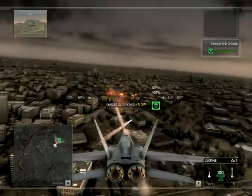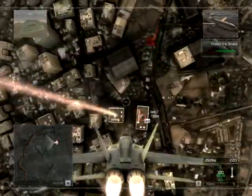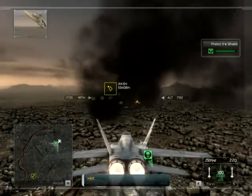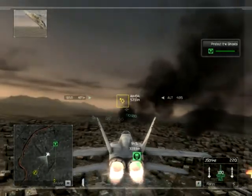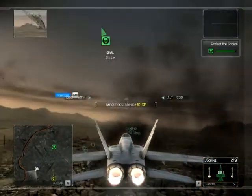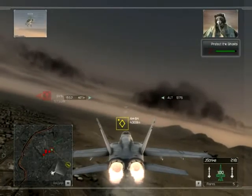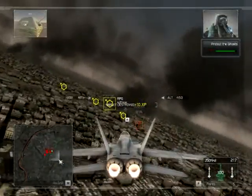Enemy forces are closing on the Ghost! Ghost Leader, be advised — Black Hawk 5 is en route to rally point for extraction, ETA 5 minutes. I'm picking up rebel helos in your area, take them out. I've got rebel helos active in your area, engage at will. I need this target taken out. Support is on the way. This is Ghost Lead — enemy tanks on the end. Hold it together, man. We'll keep them off your back.